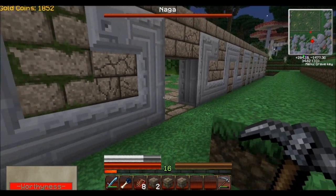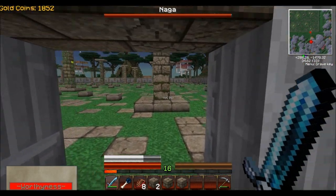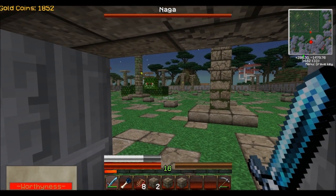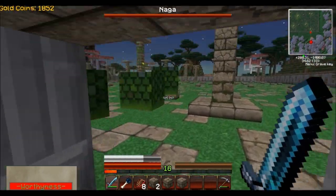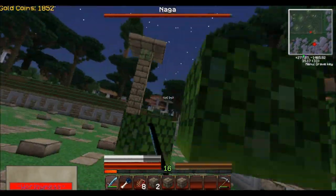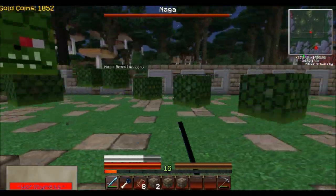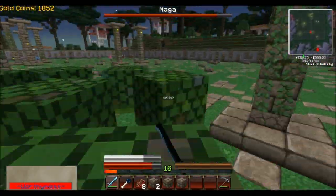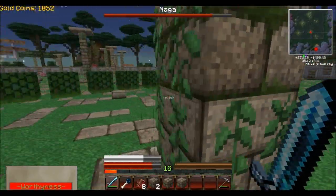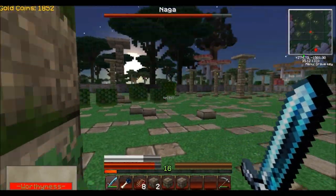Oh gosh, those things are like slimes — it hissed at me. I wonder how hard he hits. Oh my gosh, he just broke a hole! Oh crap. Ouch, ouch — I guess we know how hard he hits now. Yeah, he hits hard. Come here, come on. I've already got you a quarter health down.